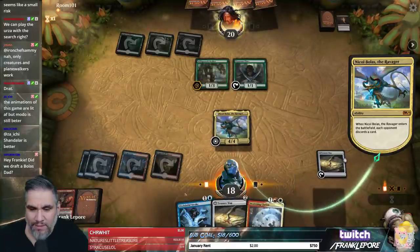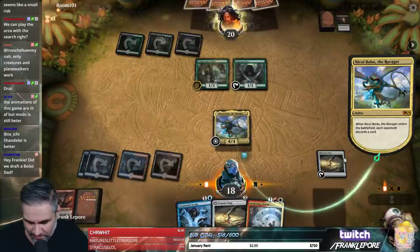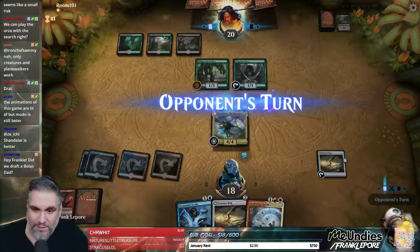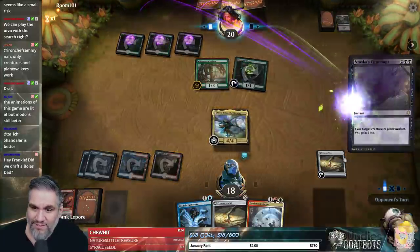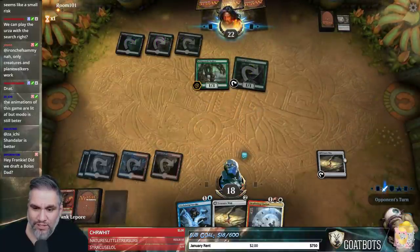We have no white source. See, this is what I mean — if you want to have double white for Cleansing Nova, it's just not ideal. I'd rather just have more threats — maybe put the Rekindling Phoenix back in. And if we were going to play Ruinous Blast next turn, it's just worse. Plus, we're also losing our Treasure Maps and our other guys.